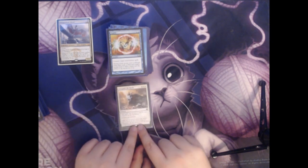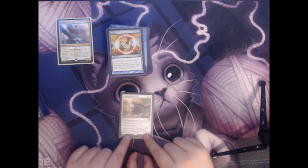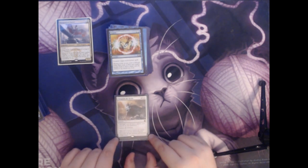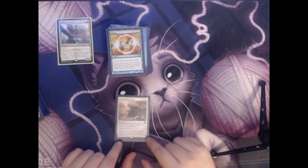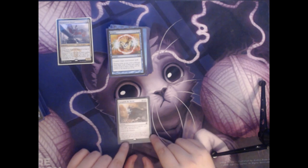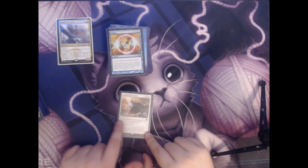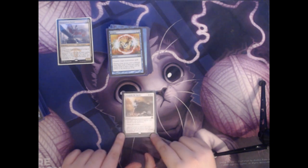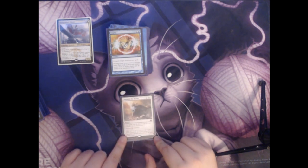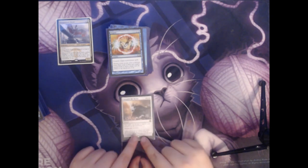Next we have Vanquish the Horde. This is a relatively new card. It costs a lot of mana at six colorless and two white. However, this spell costs one less to cast for each creature on the battlefield, and it destroys all creatures. In a multiplayer game, this clause about how many creatures are on the battlefield really comes in handy — this is very commonly a board wipe for only two mana. So even though it looks like it costs a lot, this is usually the cheapest and most efficient board wipe in the deck.